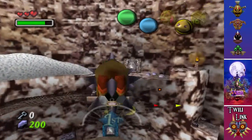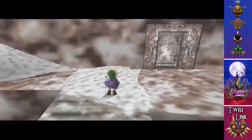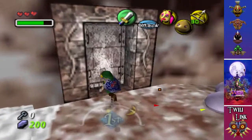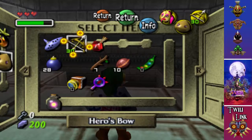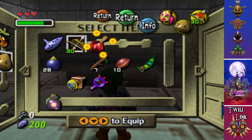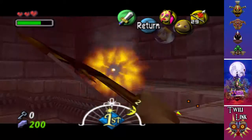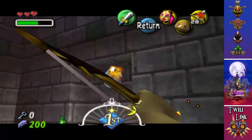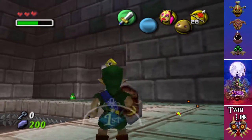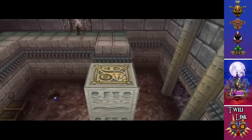Now we can do a lot more stuff in this temple. You actually can't use the Lens of Truth and the Fire Arrows at the same time, because they are both magic-using skills. But the best thing about them: we kill these guys in one hit. And also if you melt the ice, that eye closes and that becomes a solid platform, which is very handy.